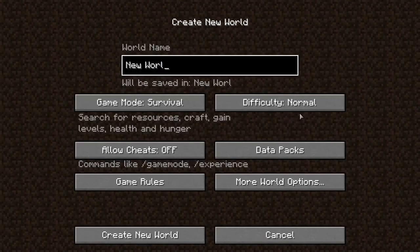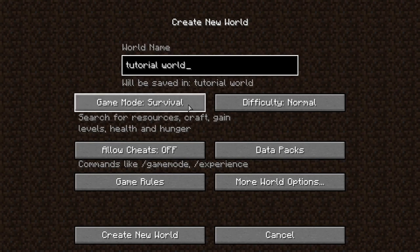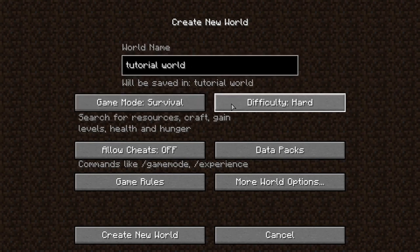Let's just name it something like 'Tutorial World.' Survival — click that button three times to switch it to easy mode, so it will not be too hard for you beginning players out there, but it also will not be too easy and too boring.